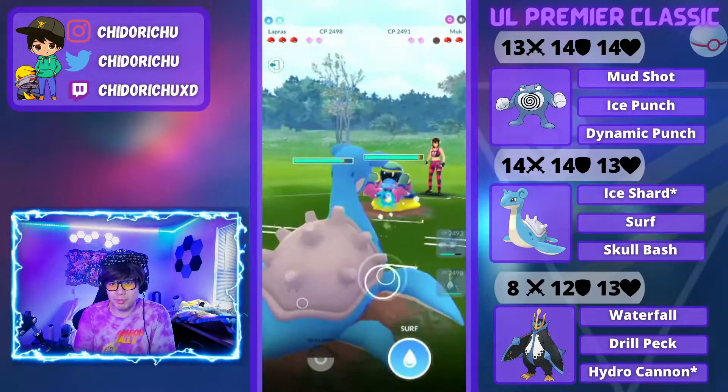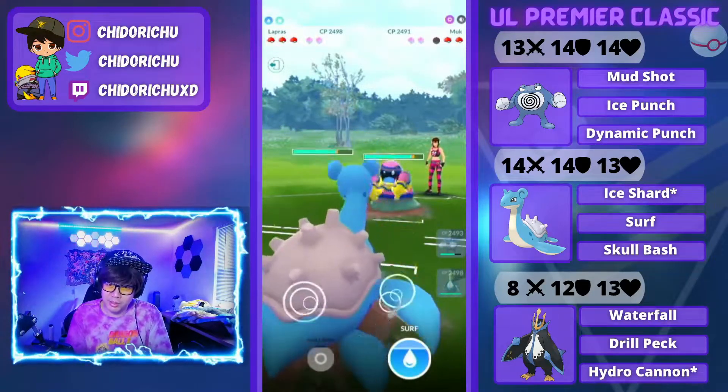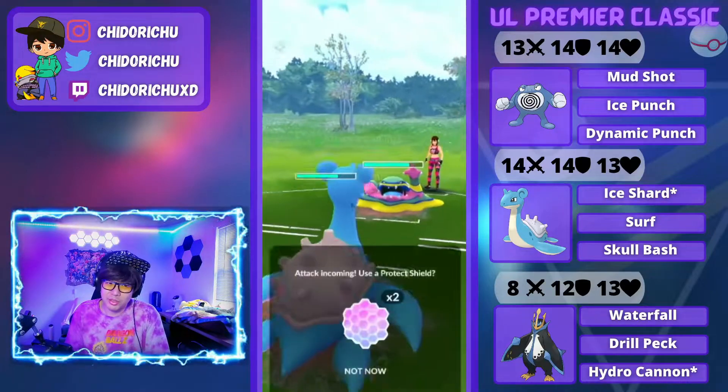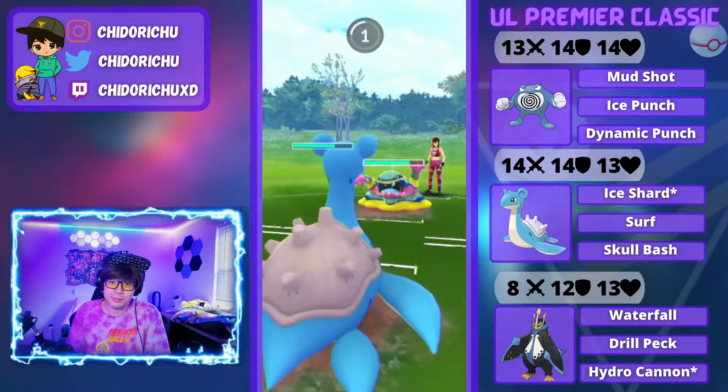He is bringing Alolan Muk. So this is already a wrap, because we have Empoleon too for the Muk. Even though this is Poison Jab, Lapras is super bulky. Lapras can handle all these moves.